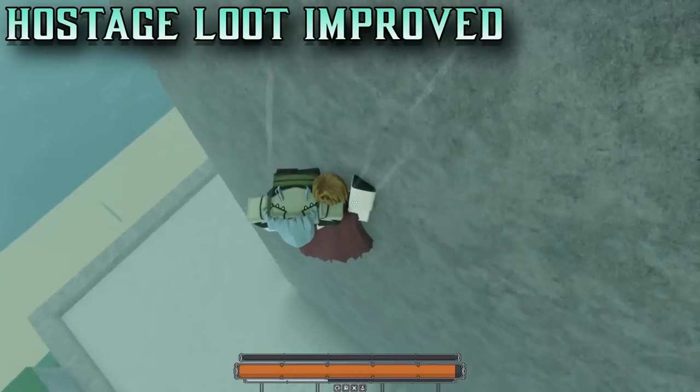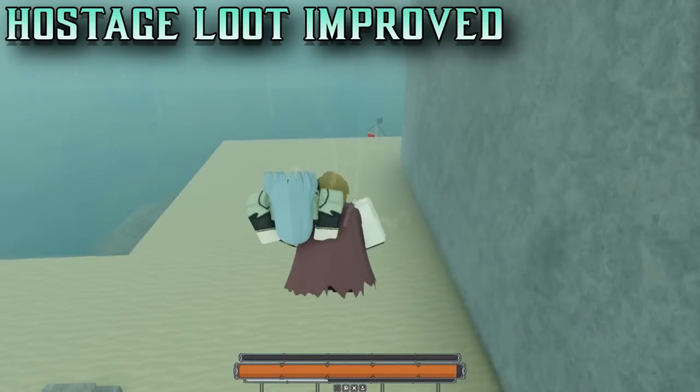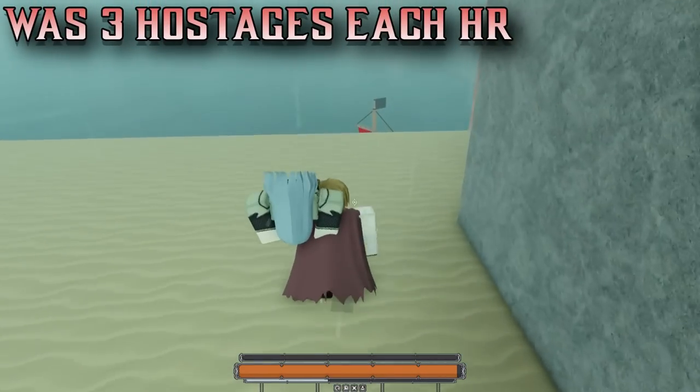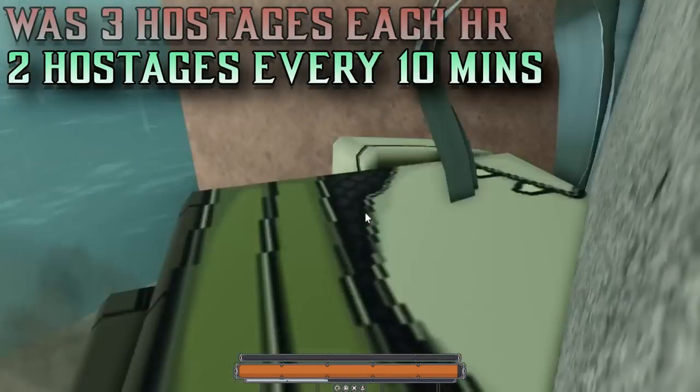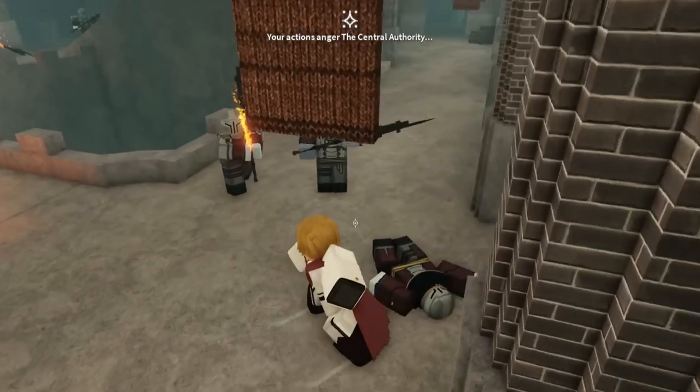Starting off with the stuff that we already had, the hostage rewards from the boat down below give better loot items with less of a cooldown. Before the update, I believe you could turn in three hostages every hour, but now you can turn in two hostages every ten minutes, which is great. They also added another drop from the Prison Wardens that is uncommon.